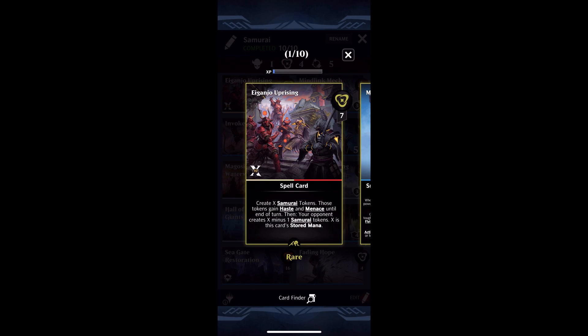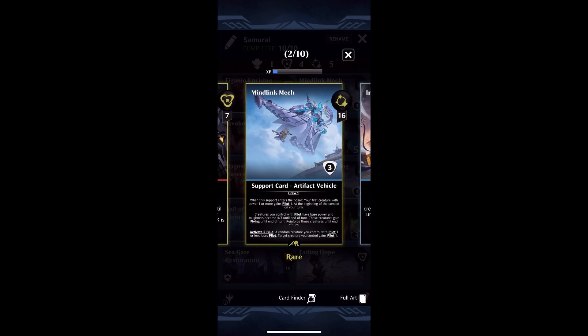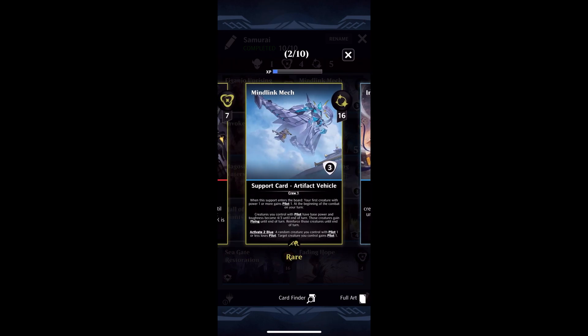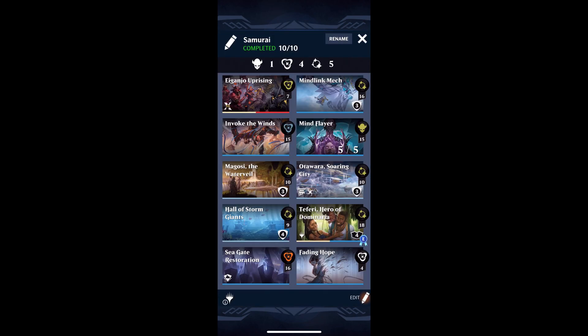The other thing I really wanted to try was: what happens if we change the base power and toughness of these tokens? So I really wanted to play with the new vehicle, Mind Link Mech. Mind Link Mech has a lot of text, but the important part is the middle text that says creatures with pilot have base power toughness of 4-3. When it enters the battlefield, you give a creature pilot. So you play Eiganjo Uprising, steal your tokens back via Invoke the Winds or Mind Flayer, then play Mind Link Mech to give those samurai 4-3 base power toughness instead of 2-2. All of a sudden you're swinging for 80 haste, which is enough to put a big chunk out of pretty much anything.